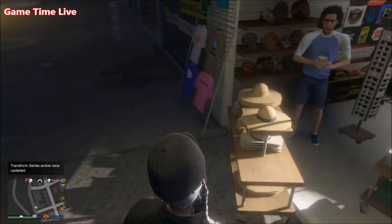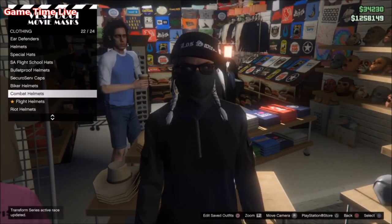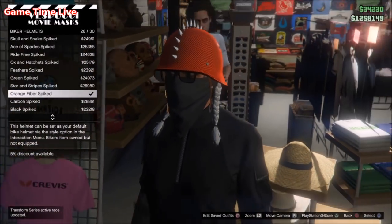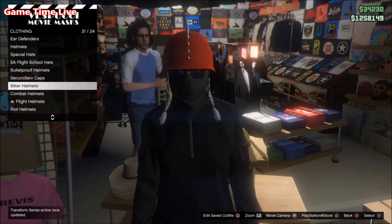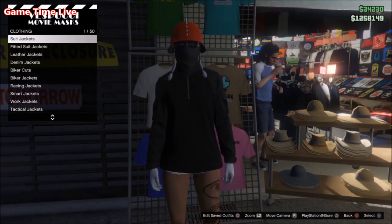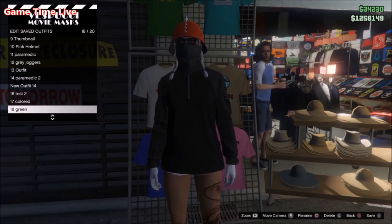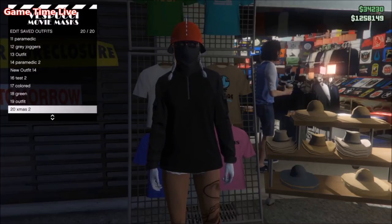Once you got the bandana on, go over to the head section, scroll down to the biker helmets, and apply any dome helmet that you can wear with the bandana. It doesn't really matter which dome helmet you apply on top of the bandana as long as you can combine them together. Once you've got this, go to the outfit section, press square, and save your outfit to any of your outfit slots.